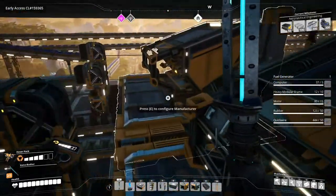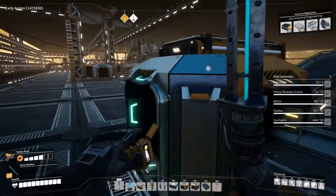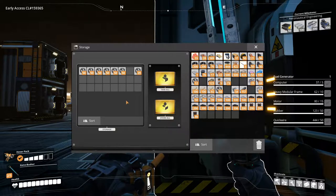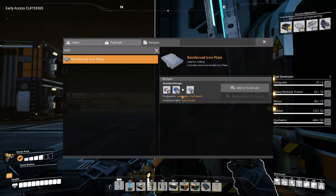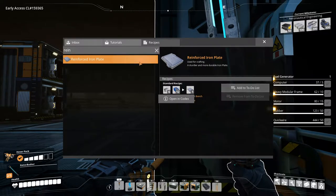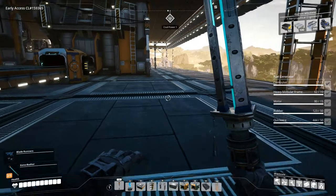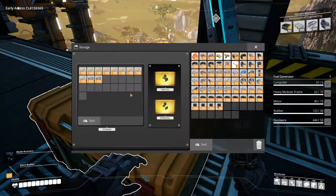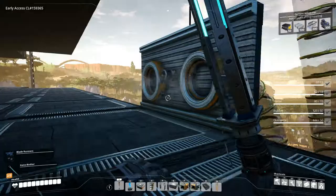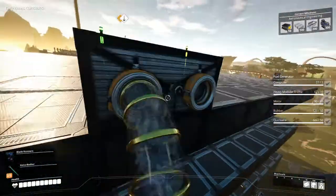We do need some additional heavy modular frames, but the bottleneck was iron rods for the modular frames. Now it's reinforced iron plates because now we're bringing it up. So I should probably check this — did we get another recipe for this? No we didn't. So we're stuck using iron plates and screws for the time being. I guess we can open this in the codex — we don't have another recipe for screws. So I think after we get the radio control units going, we'll have to go out and look for more recipes, look for some more hard drives.